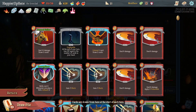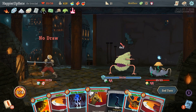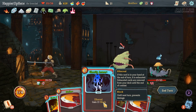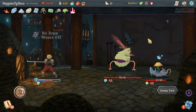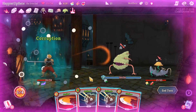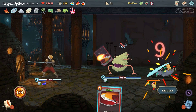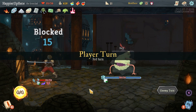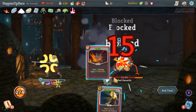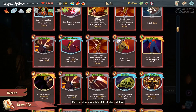We can't play both Apotheosis and Battle Trance with enough energy to draw anything anyway. Let's do Apotheosis, then Battle Trance, then Burning Pact the Regret out, then Ghostly Armor. Both of them are attacking for 19 - probably just Corruption. We kill the backliner and this guy will be attacking us for 15, which we should be fully defended against. 18 incoming - Rage, Finesse, Trip, Defend, Bash, and Armaments.